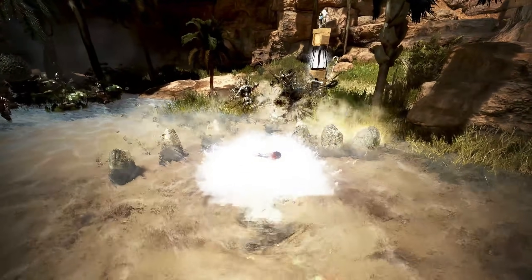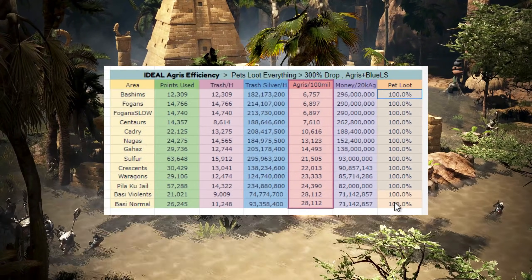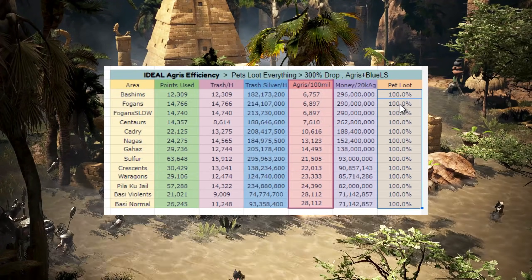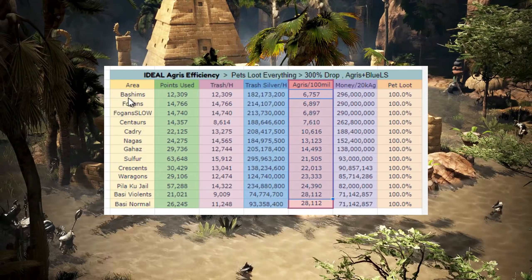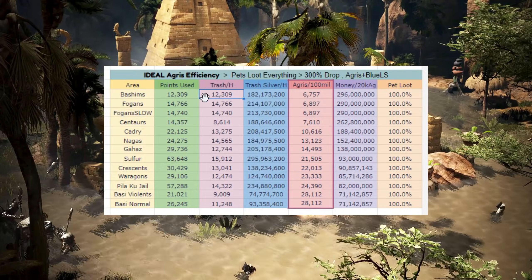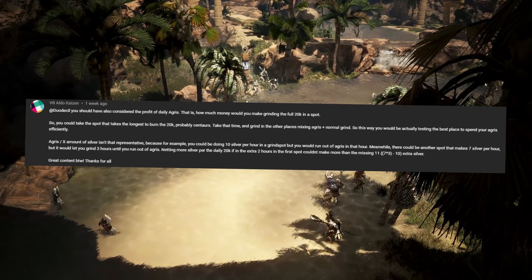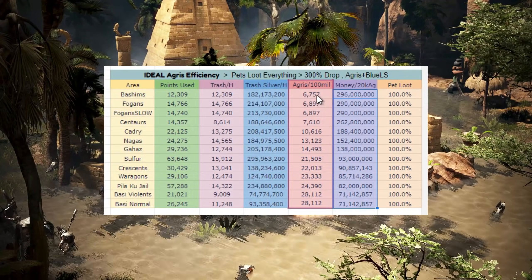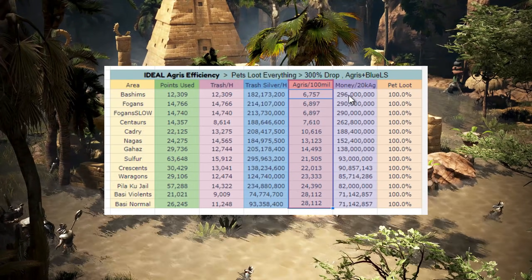So that raised an interesting question: what if I take the exact same spreadsheet and simulate 100% loot for all of the Valencia areas? Assuming you somehow let your pets loot absolutely everything, which area is truly the most agris efficient? In which case, it's basically Bashims or Fogans — more or less the same at this point — it only matters where you can get more trash per hour. Someone commented: why not put money per 20,000 agris? That's this new column, and it's basically the same — there's no difference, just a different way of showing agris efficiency.